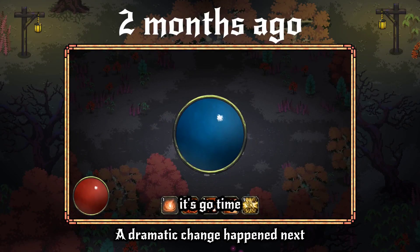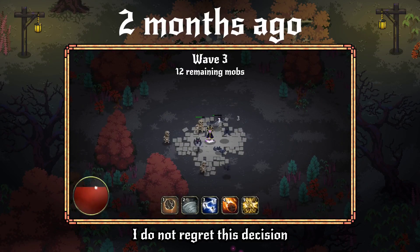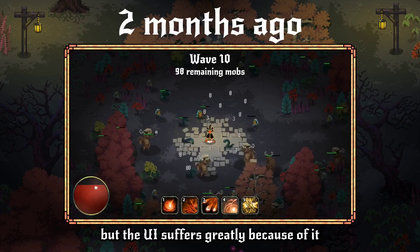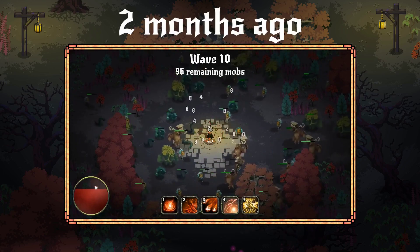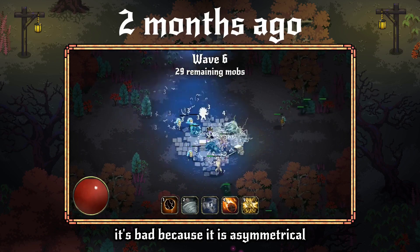A dramatic change happened next: I removed mana as a whole. I do not regret this decision — I still believe my game is better without mana — but the UI suffers greatly because of it, to this day. The life globe now looks too lonely. It's bad because it is asymmetrical.